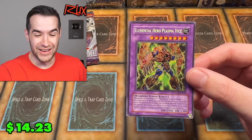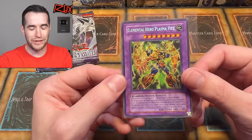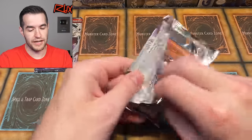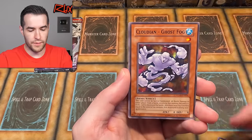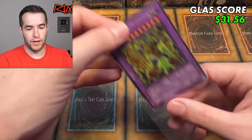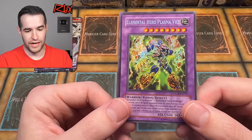A Secret Rare Elemental Hero Plasma Vice! I totally thought it was Gladiator Beast Gyodiaz because of the 2600 attack, but no — it's a Secret Rare Plasma Vice! Legacy Week GX just keeps showing up. Two packs left and we've pulled a Secret and an Ulti. We've pulled Plasma Vice once before maybe. That's a pretty nice looking card — I like how just his body is the Secret Rare foil. Beautiful. Sparkman and Blade Edge put together — pretty awesome. No Ultras though, weirdly enough.